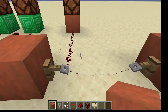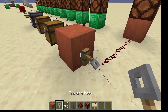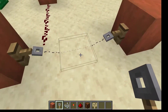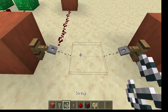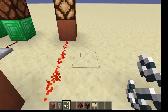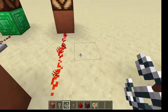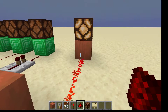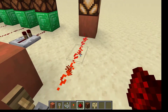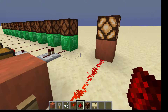Our last one here is tripwire. If you have two tripwire hooks facing each other and you fill in the empty space with at least one block worth of string, and if anybody steps on the string, then each of the tripwire hooks will deliver redstone power. You can power something such as a light, a door, or a trap. Anyway, that's powering things with redstone — thank you for watching.